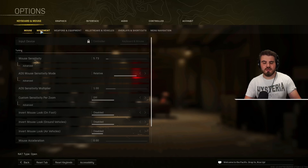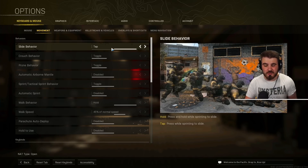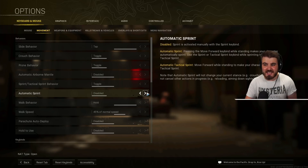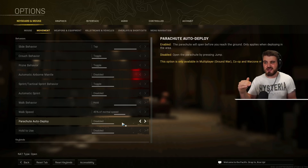A couple of other important settings: in movement under keyboard and mouse, make sure slide behavior is set to tap — if you don't, slide canceling and movement generally feels terrible. Auto-tac sprint: you can activate this if you like it; I don't personally use it but it is helpful to some people. Parachute auto-deploy: definitely disable this — if enabled, it deploys well above the ground, whereas disabled you can get really near the ground before pulling your chute, beating everyone down.